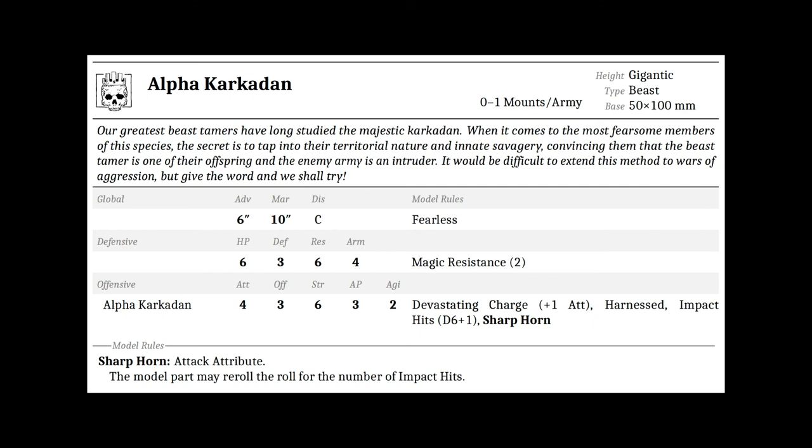All of the Hobgoblin mount options are extremely nice choices. You're more likely than not sticking your characters on the mount that best improves the unit you'd like to put them with — for example, the tusker mount on a character going into a unit of tusker mahouts, or a cavalry commander on a wolf to supplement a mountain wolf cavalry unit. All of these mounts are great and you choose the right mount for the right job — I don't think there are any wrong choices, only difficult ones.